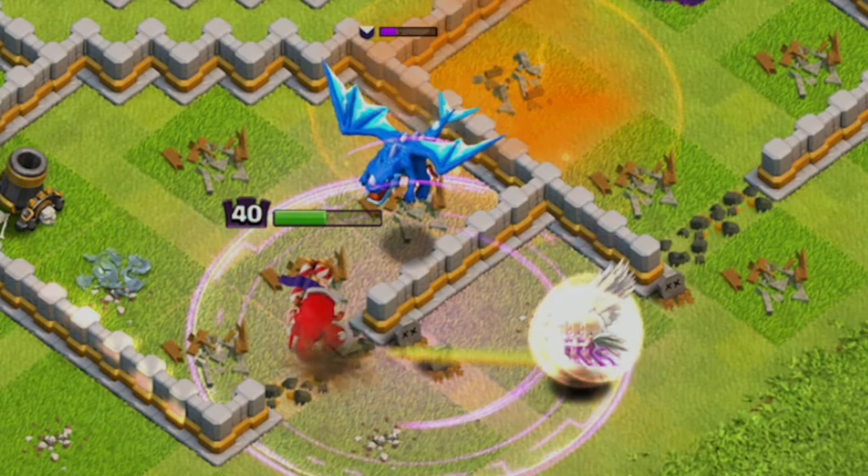The final army of the day is my favorite pushing army, which is the Queen Charge Mass Baby Dragons. This army can be used for your trophy push since you can attack TH10s, TH11s, and even TH12s. For today I'll be attacking this TH11, starting off at the bottom of the base with the queen charge by dropping the queen, then one balloon and all the healers. Drop one baby dragon on both sides of the queen about two buildings away, which will guide the queen into the base.